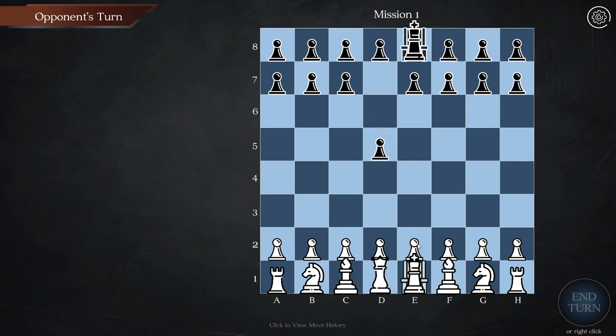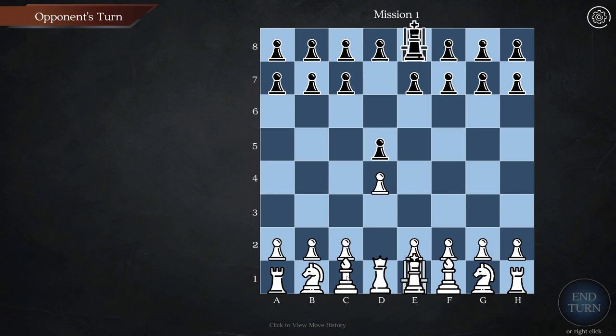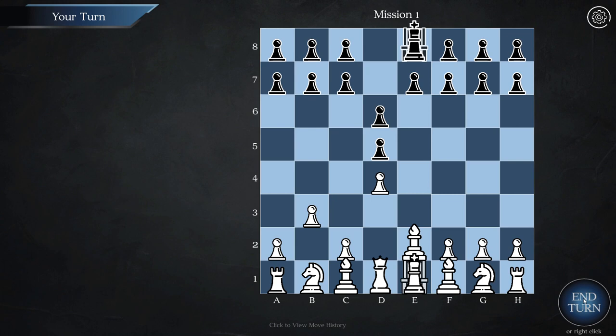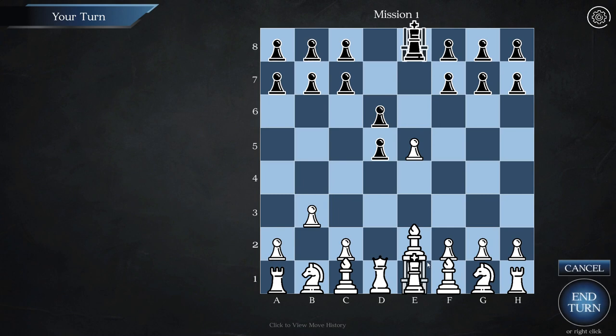The enemy only has pawns so we've got better abilities. On every turn we can move and use our special abilities, but we don't have to use them if we don't want to. I'm actually just gonna promote this pawn into a bishop, because why not. We'll end our turn. We can only move once per turn, obviously.